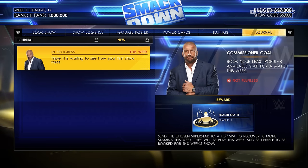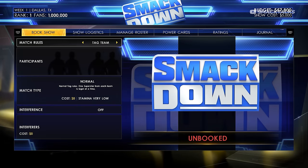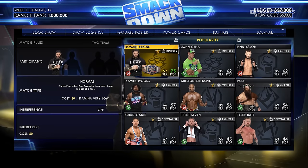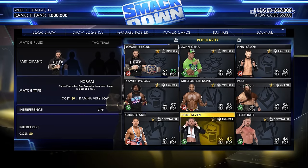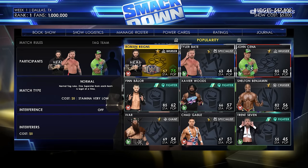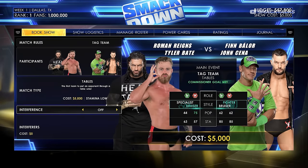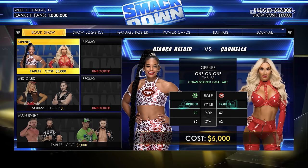Now that we know the commissioner goal, let's go back and change the main event. We'll keep it a tag team match but set Roman Reigns pairing with the least popular superstar, Tyler Bate, against John Cena and Finn Balor. We'll set it back to a tables match and save it as our main event. This should complete the commissioner goal and earn that reward. In hindsight, it's good practice to always check the journal first and book matches around the goal to obtain the reward.